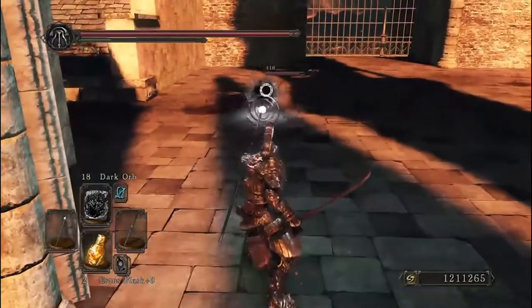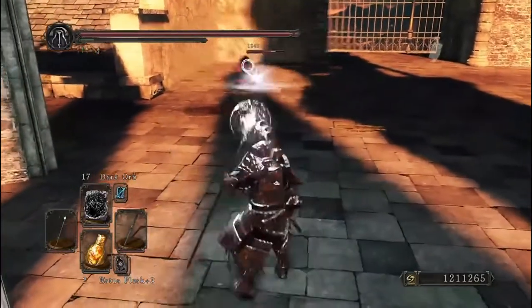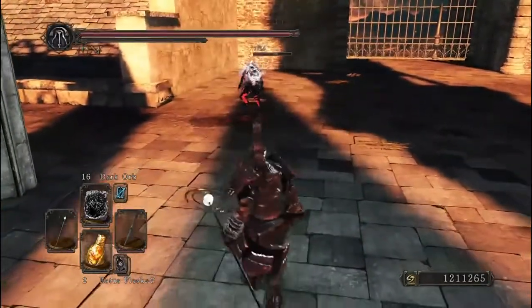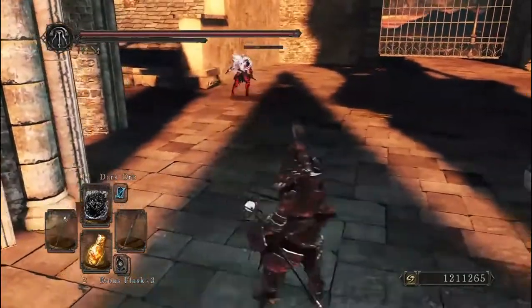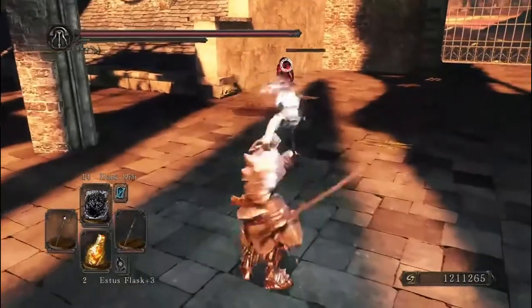What you're going to do is come up to the Belfry Sol Approach — I think that's what the bonfire is called, we'll see in a moment. You're going to be killing these red phantoms. Now, they only spawn in New Game Plus, so you can use the bonfire aesthetic, which you should have at this point.